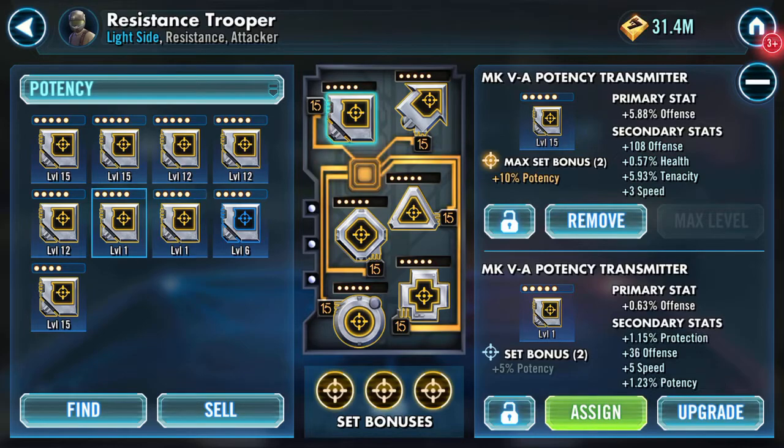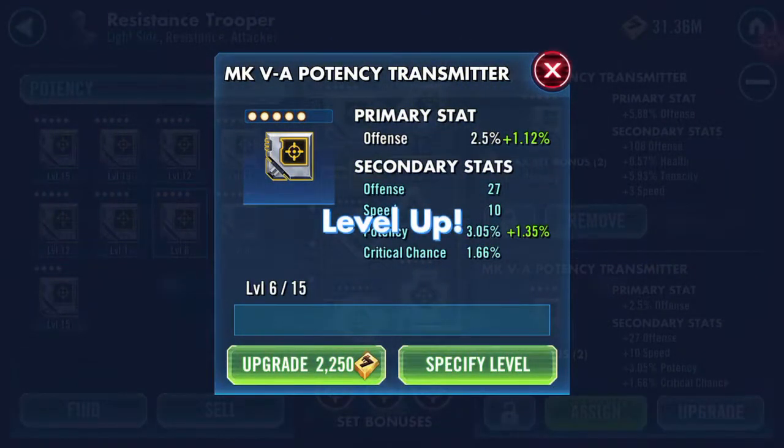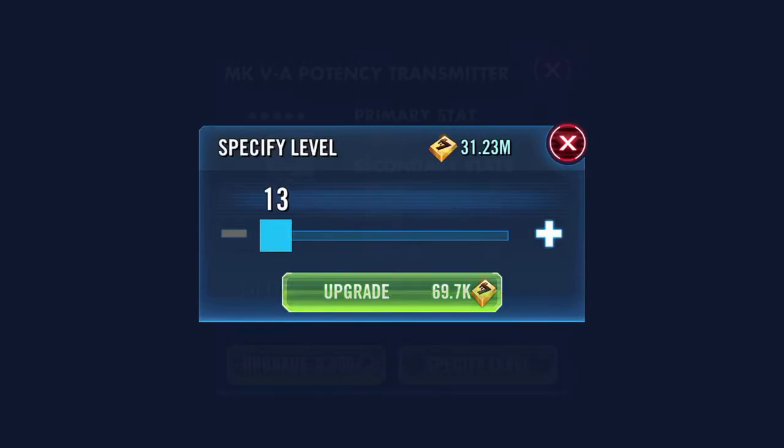Two mods both showing five speed and some interesting secondary stats — offense, potency, and crit chance. So we'll just go through and do speed on the first, potency on the second, crit chance on the third, and offense on the fourth. That's a well balanced mod, isn't it — that is a well balanced mod actually.